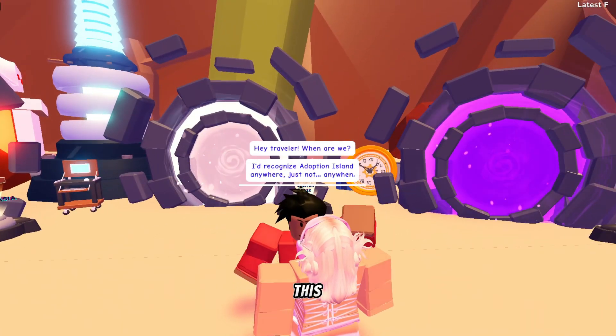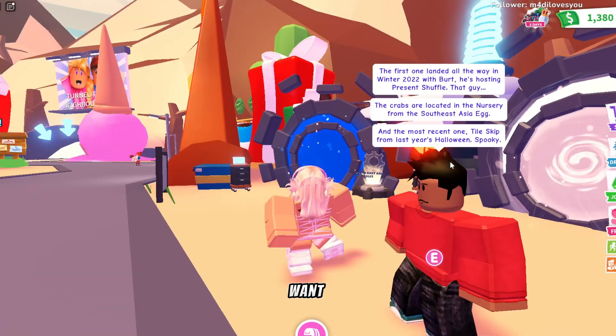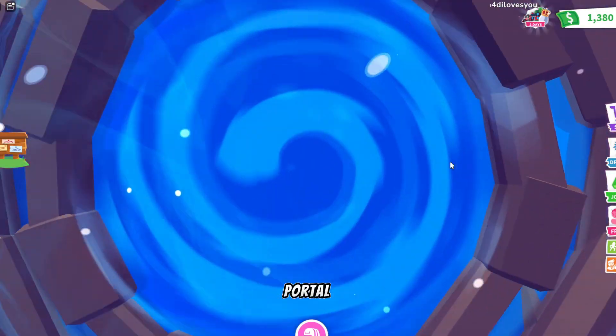Once you're here, talk to this character Tom — you can click as fast as you want. You don't need to know what he's saying unless you want the story. We're going to head to the blue portal first.